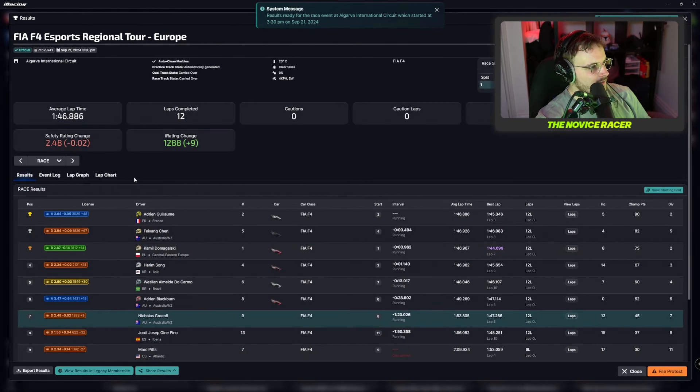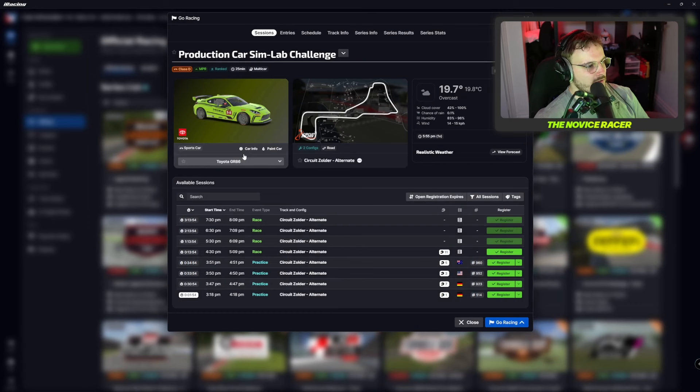And the results are in — it's not terrible. We've got a 0.02 minus on our safety rating, so a negative but not exactly the worst. We can recover that pretty easily. And then just a plus nine on our iRating. Now to focus on sports cars, because I also need to bring up my safety rating to get into C-Class and aspire to the Porsche Cup. So I'm going to jump in to the GR86 in the Production Cast Sim Lab Challenge at Zolder.